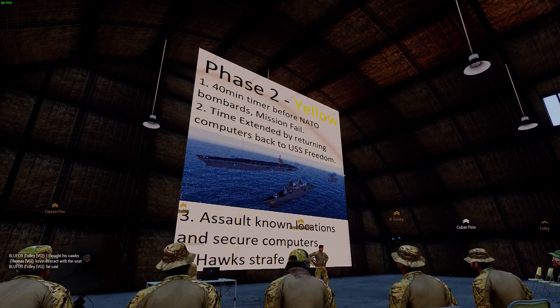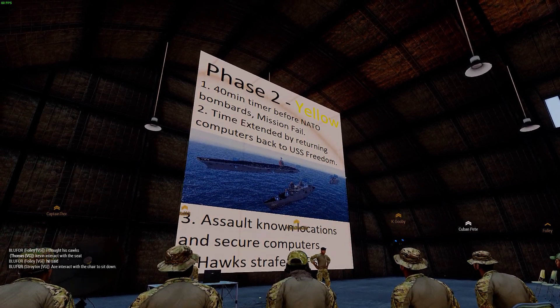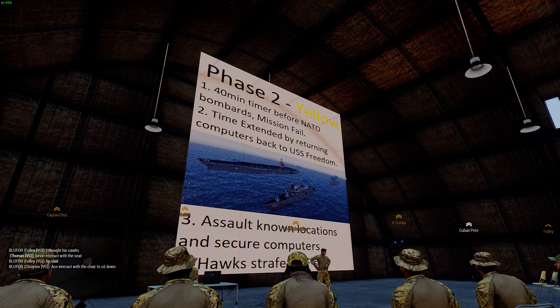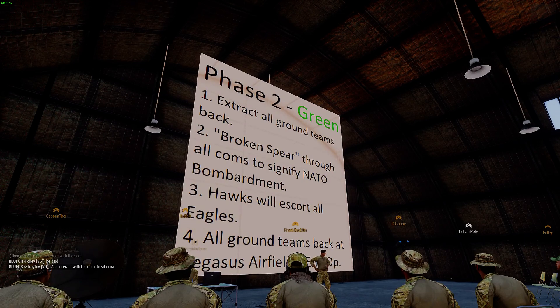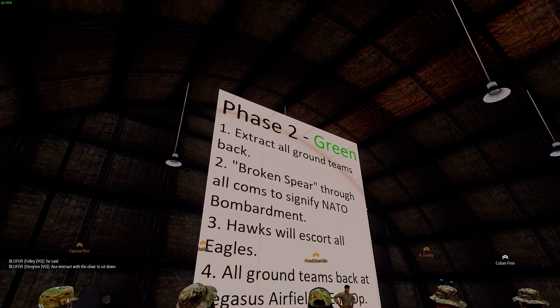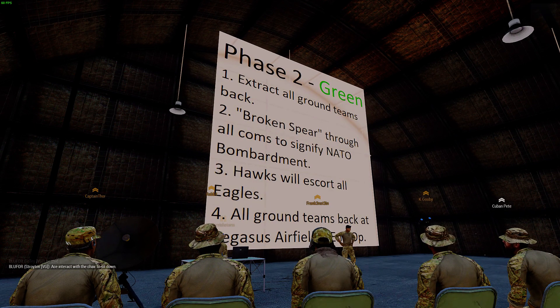Phase two yellow ends when all supercomputers are secured and back at the carrier. That's when we start the final part of the operation — phase two green. We're going to try and get everybody out and evacuated back to Pegasus Airfield. When phase two green begins, 'Broken Spear' will be announced on all comms, signifying NATO super bombardment on the entire island. Hawks will escort all Eagles and all ground teams. Once everyone is back at Pegasus Airfield, the end of the op will be announced.